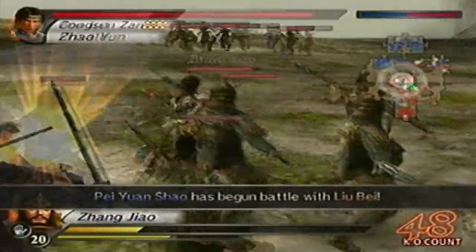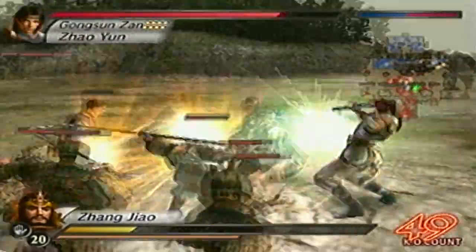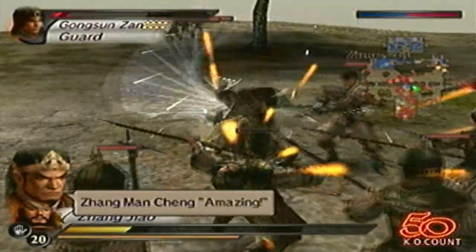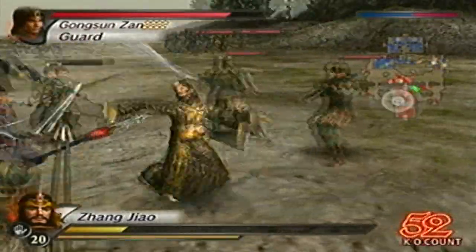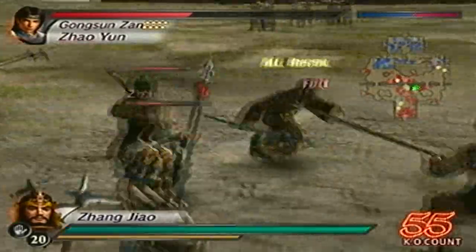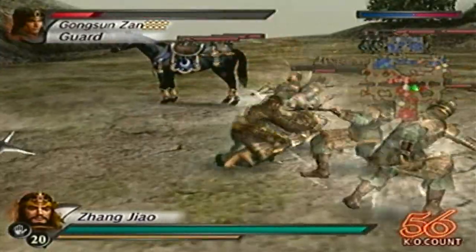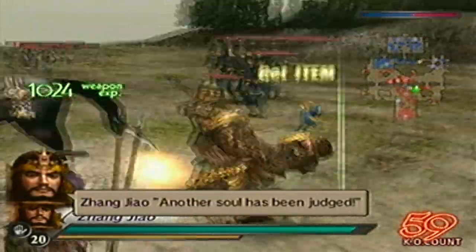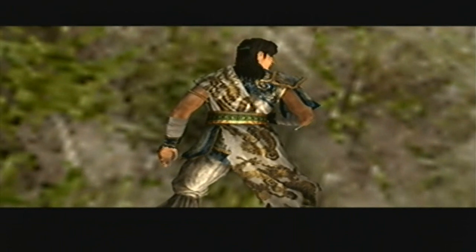Everyone is here that I need to defeat. I think my biggest issue is going to be Zhao Yun. I definitely needed that. Zhao Yun is down — I thought I was going to have a hard time with him. Anyway, I could not ask for more. Zhao Yun is down.